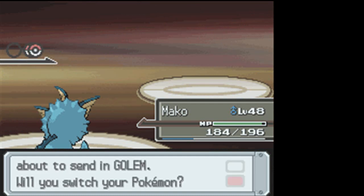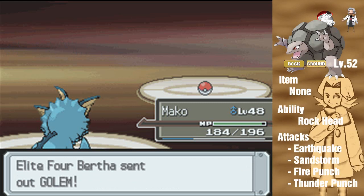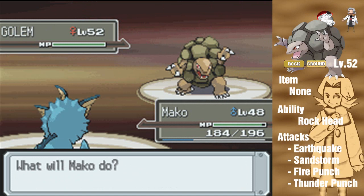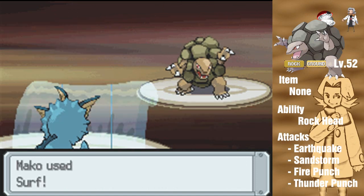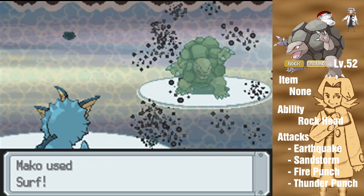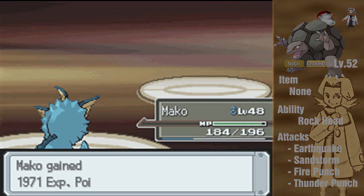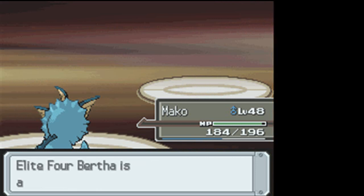Our next Pokemon is Golem. Level 52 Golem knowing Fire Punch, Earthquake, Thunder Punch, and Sandstorm. I think everyone on her team has Earthquake - not really much of a surprise there, because she is a ground-type trainer, after all. Let's see what this Surf does - come on! There we go, critical hit! Wow, alright, that helps. I don't think I even needed that critical.